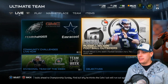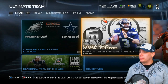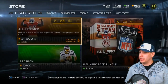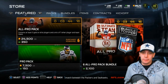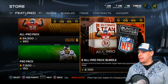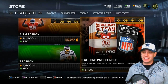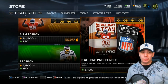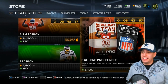I'm trying to get the Football Outsiders Russell Wilson — 24 hours only in the game. He's still available for another few hours while the All Pro packs are available. As you can see, if you want to purchase these with coins they're 24,500 coins, or 350 points for one or 2100 points for six. I'm going to purchase the bundle and get six All Pro packs.